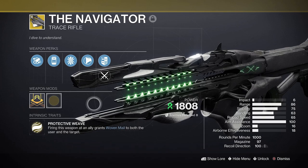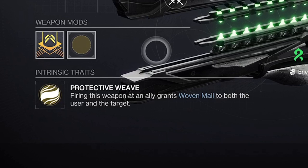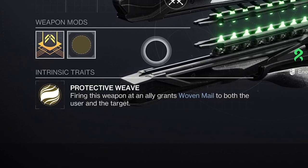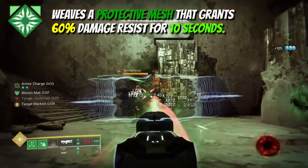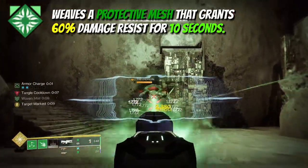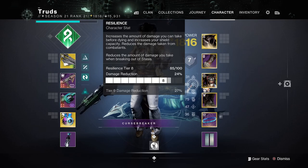Protective Weave is the awesome exotic perk on this strand trace rifle and although giving you and allies Woven Mail doesn't seem like much on paper, it's actually the whole jumping off point for this end game ready build. Woven Mail grants you a huge 60% damage reduction for 10 seconds and stacks on top of your armor resistance mods and even your resilience stat, basically turning you into the Incredible Hulk.